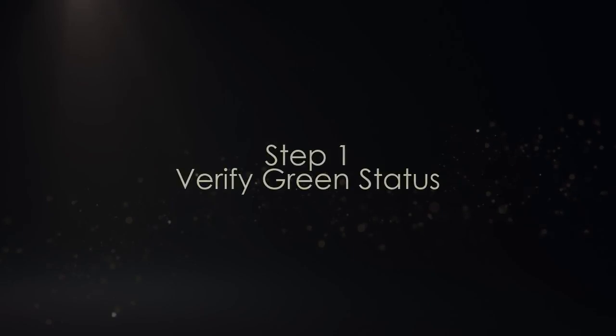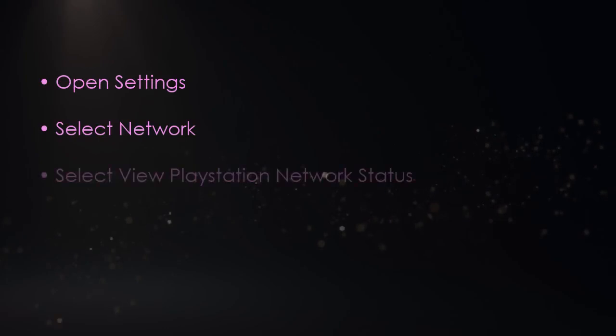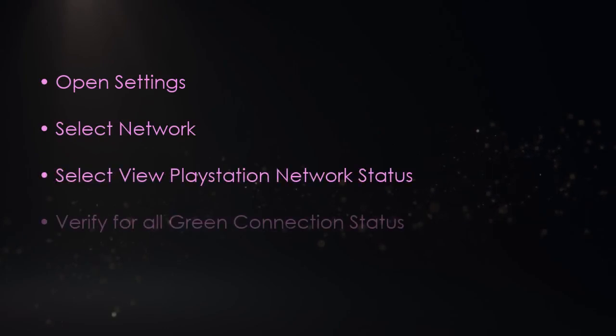First, we'll need to verify if the status is green. Open settings, go to network, choose View PlayStation Network Status, and verify it is green.